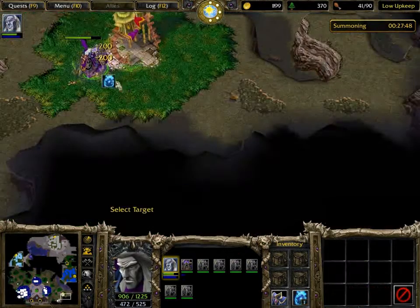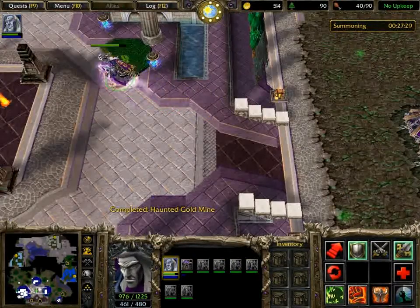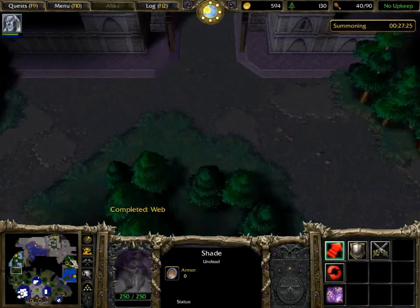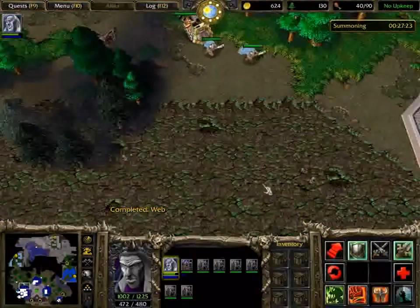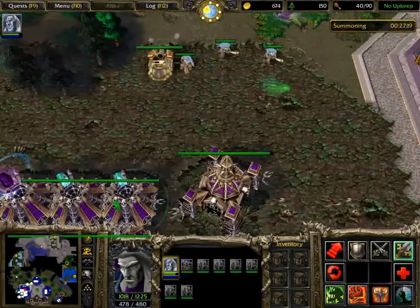Because of the amount of griffins and gyrocopters you'll be attacked with, you need to take out gyrocopters before they reach your ziggurats. It's about the 10 minute mark where you'll want to start building more stuff other than just crypt fiends.